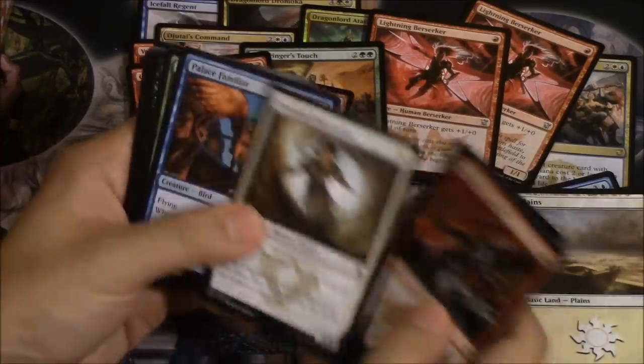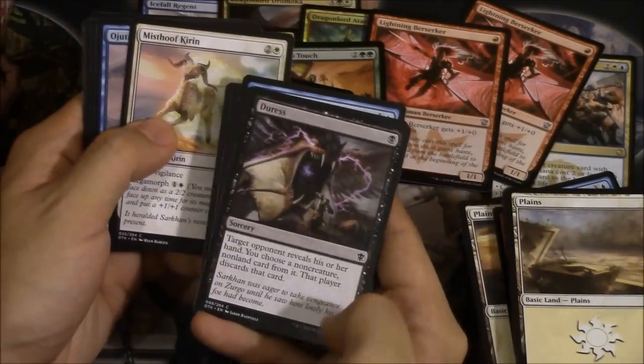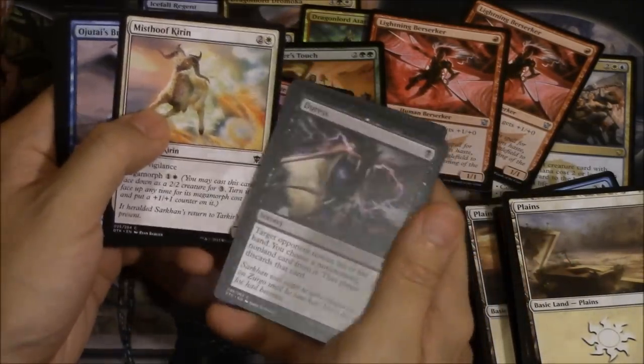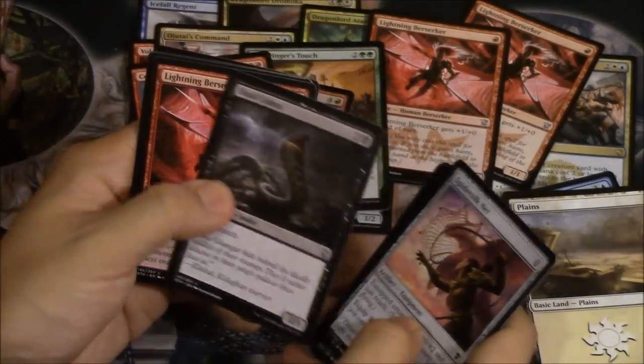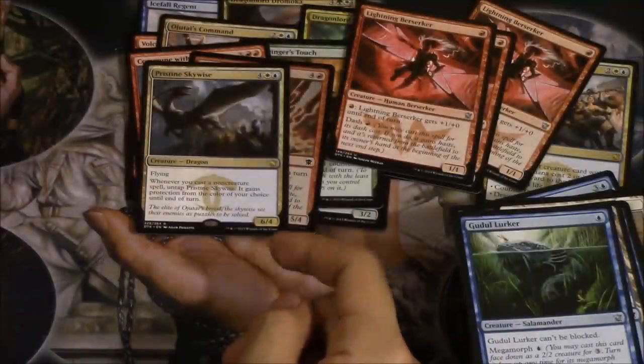Coat, Venom, Palace Familiar — love that card, love the artwork on this. Love the quote: 'Shalkhan was eager to take vengeance on Zirgo until he saw how lowly his old foe had become.' He's a 2/2 now. Cobra! Yes — I got a playset of Berserkers and my favorite dragon. I got a playset of those — that is actually the only card I need for my deck.